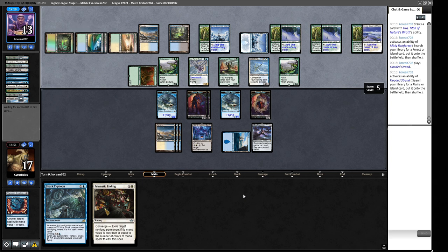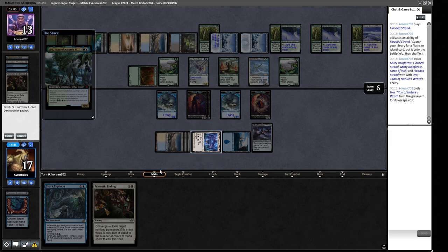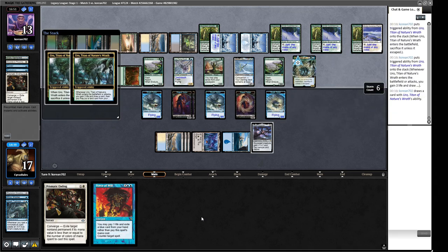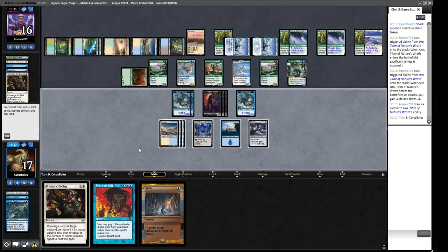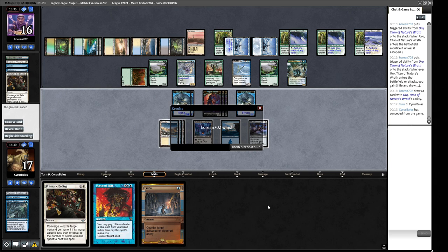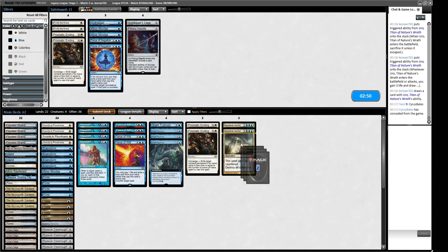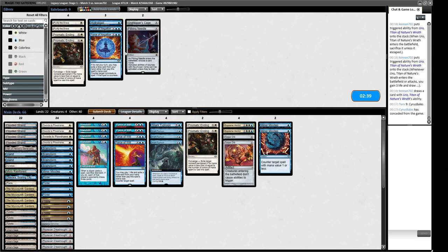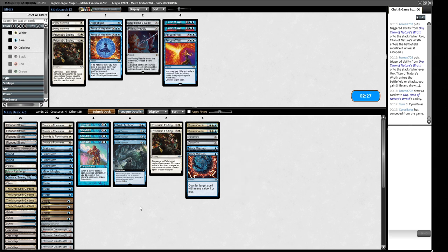They probably escape-cast the Yorion again this turn. I'll cycle this Shark now just to save on time. We're probably going to concede — we can't draw a blue card and Force of Will here for what we need. Let's call it a day. Sideboarding: our opponent is a creature deck so the Torpor Orb is very good against Yorion decks in general. The Missteps are reasonable. We might want to get rid of Force of Wills and try to outvalue our opponent. The Saga Lantern has text here so we keep that.